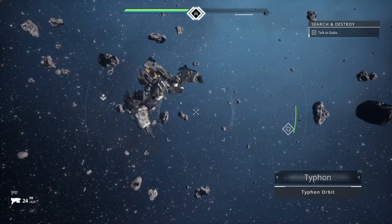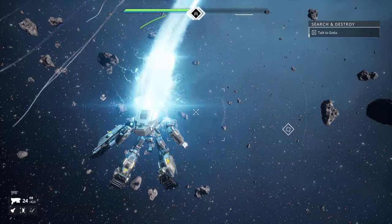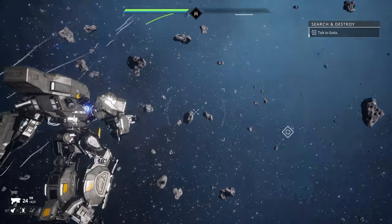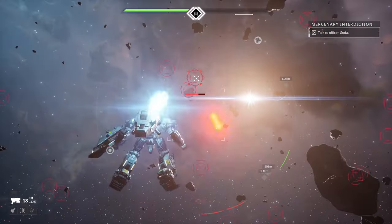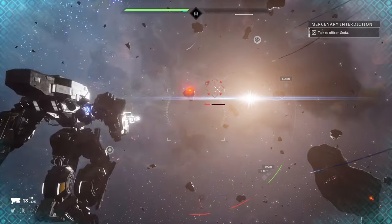Ultimatum. Always use your ultimate ability for maximum devastation. Unless you're saving up for enemy reinforcements, use it at the earliest opportunity to weaken enemies and give it more time to recharge. Don't die with a fully charged ult in the tank.